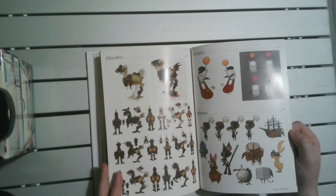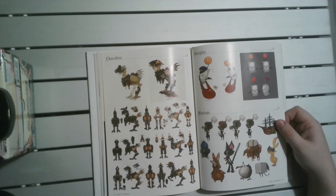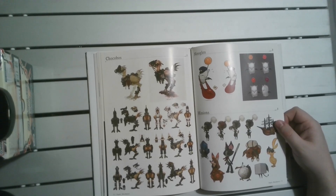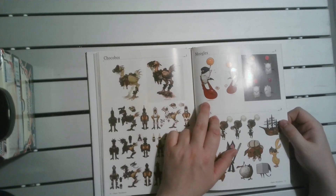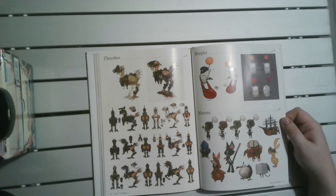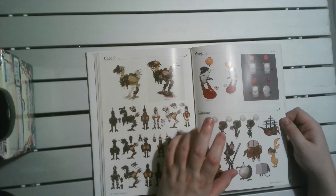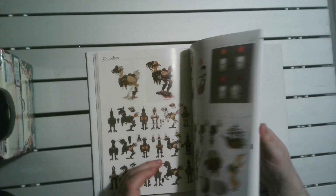Chocobos — everyone likes a good chocobo. Although when you have a fan favourite like a chocobo, you want it a bit more prominent than these tiny little things. The Postman Moogle is adorable. If anyone knows of any plushies of these anywhere, please let me know — I'm not a big plushie guy, but I'd definitely like a plushie or a little statuette of that. It's adorable.